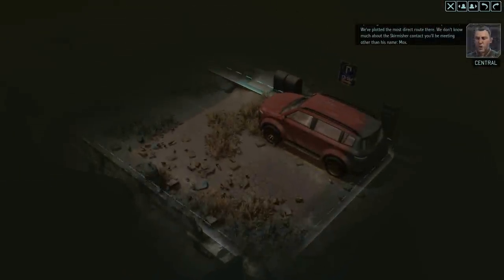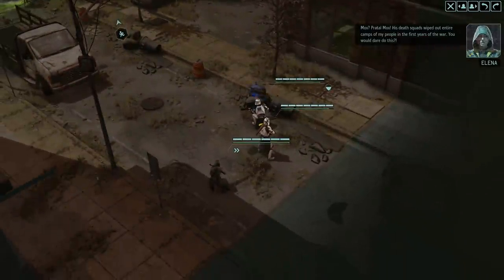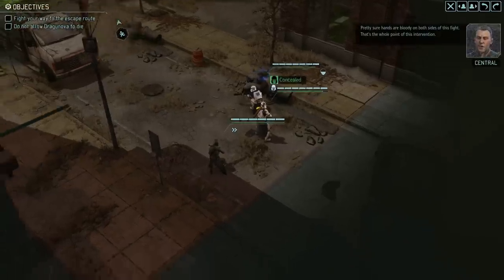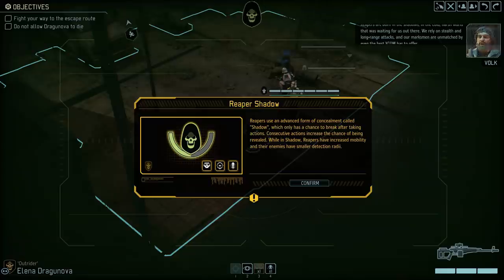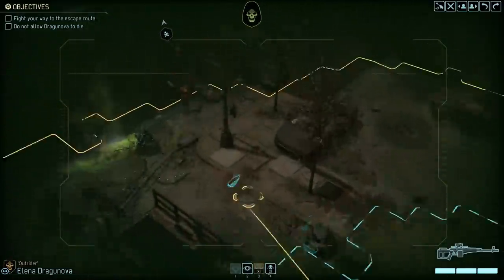We don't know much about the skirmisher project you'll be meeting other than his name — Mox. Praetal Mox. His death squads wiped out entire camps of my people in the first years of the war. They've got beef with Mox. Reapers are born in the shadows. Reapers use an advanced form of concealment called Shadow, which only has a chance to break after taking actions. And they have a Claymore? That's pretty sick.